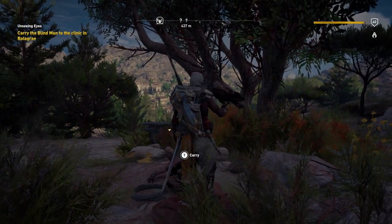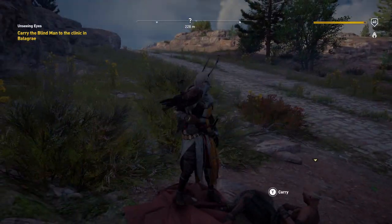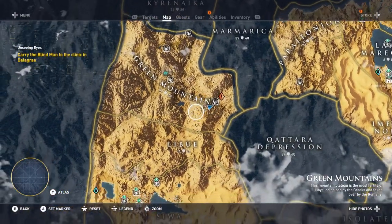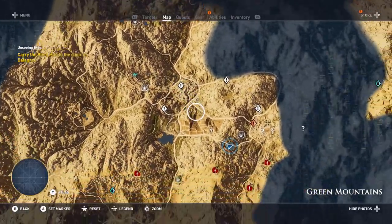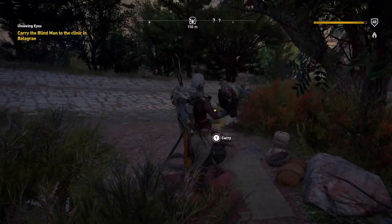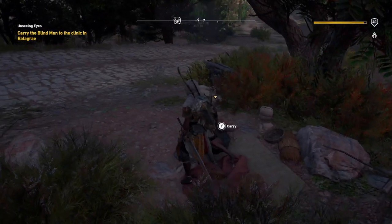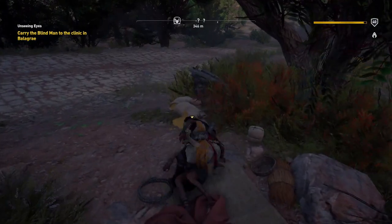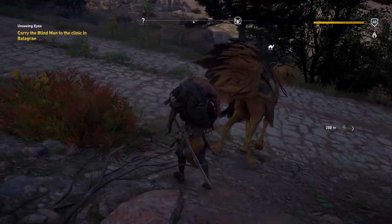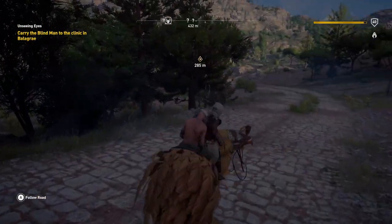My name is Aussie Gamer 17 and we're playing some Assassin's Creed Origins, part of my 100% run. We were making our way through this part of the map called the Green Mountains heading towards the main quest, but we came across a gentleman by the side of the road. After we spoke to him we received a mission called 'Unseeing Eyes' — we have to carry the blind man to the clinic. Let's pick him up, whistle for our camel, put him up there, and on we go.